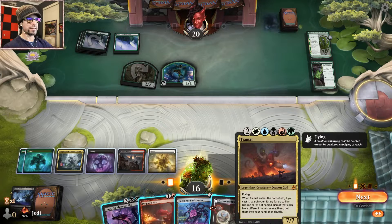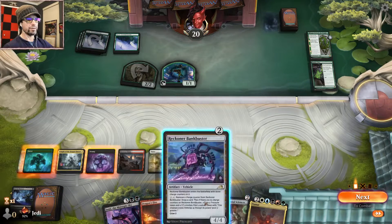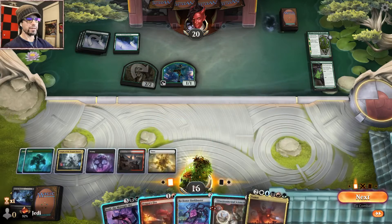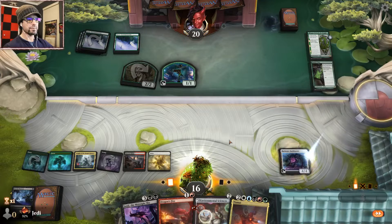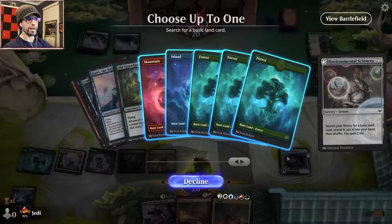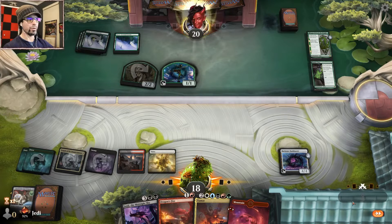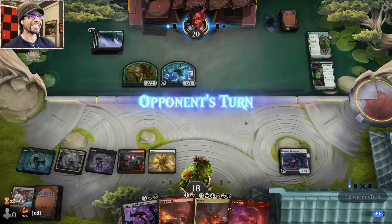So we need the seventh land — green, blue, white, black, red. Fair. Let's go Bank Buster. I want a T2 so we're gonna go Bank Buster. We're gonna science, and then we can leave up Dragonfire and/or the Buster. Grab a mountain and hold what we got. This is looking pretty good — pretty good.